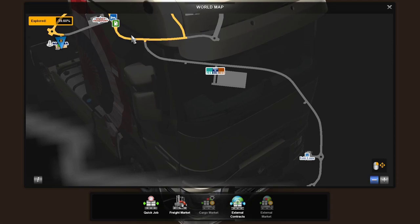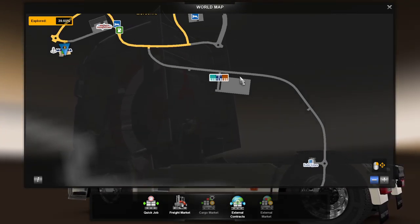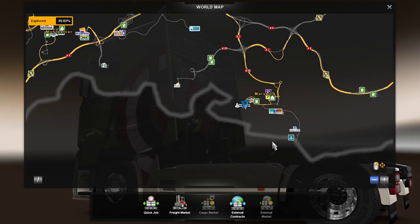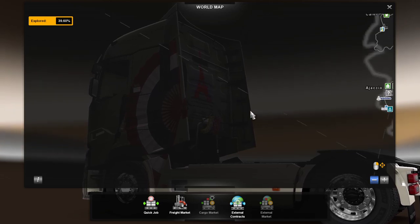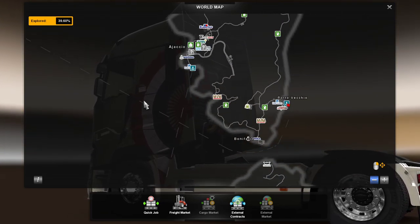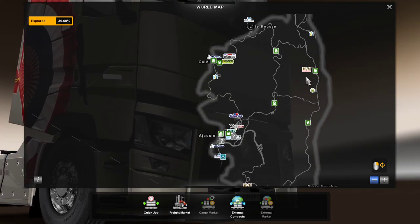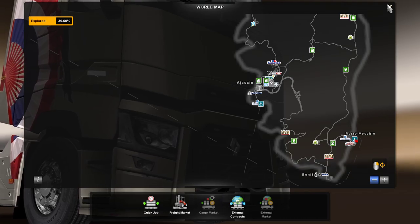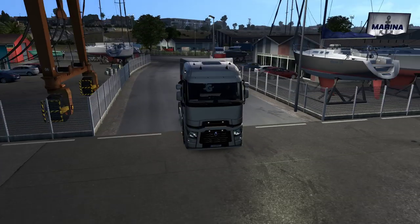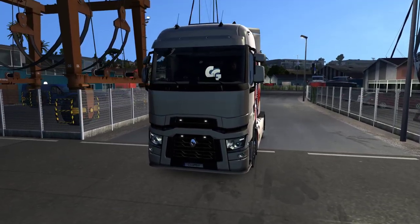I found a job taking a boat to Corsica and I think this might be new — this entire road going to the port. There are some pretty interesting roads and bridges, so we'll have a look. Then we'll make our way to Porto Vecchio and from there try to deliver somewhere else nearby. If no jobs are available, we'll just go sightseeing. Let's get started.